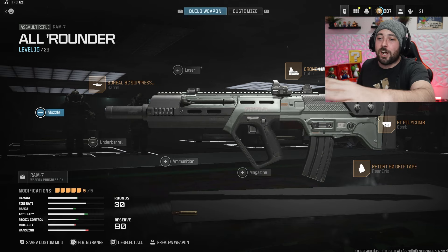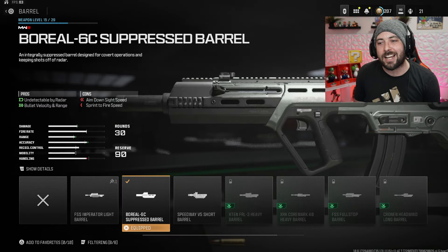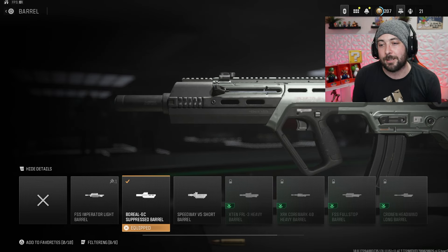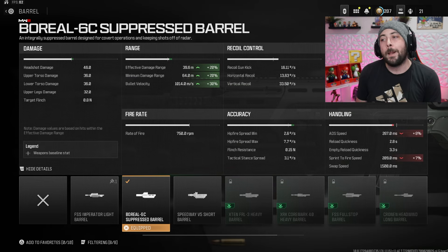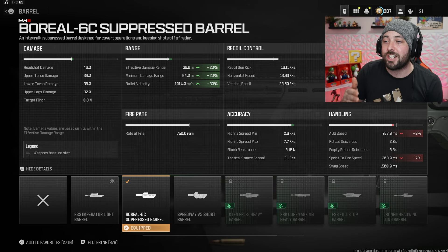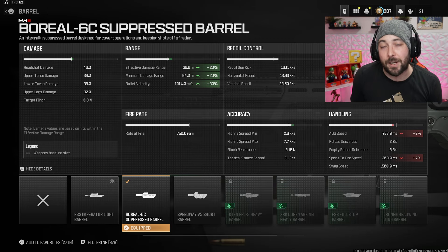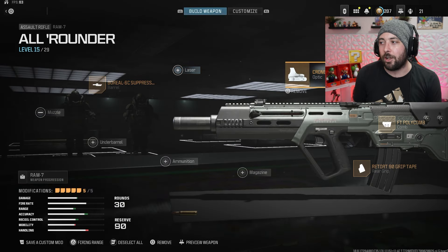Let's get into the class setup. First off, we got the Boreal 6C suppressor. This one's kind of mandatory if you don't want to run a suppressor on the muzzle — it's good because it takes away the need to run other attachments and opens up a slot to run something else like a comb or whatever you want. We're getting effective damage range at 20, minimum damage range at 20, and bullet velocity at 30. We're losing 8 ADS and 7 Sprint to Fire, but honestly it's not that bad at all.